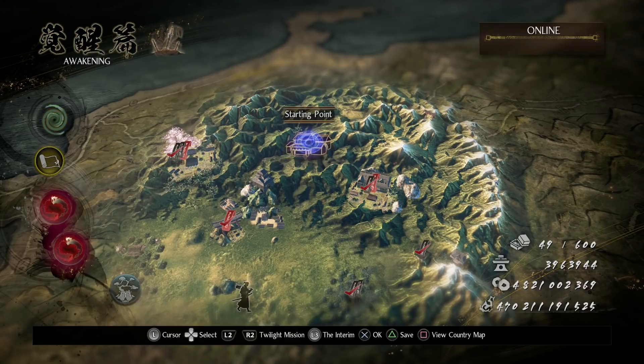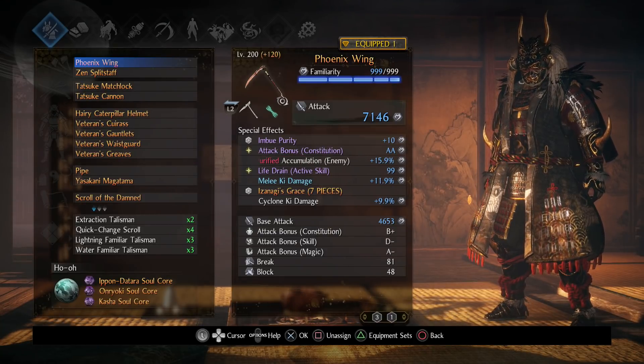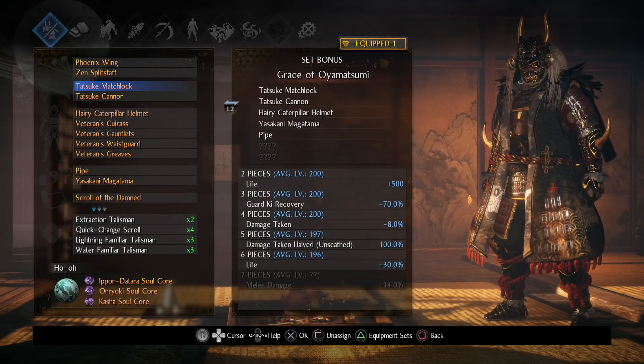Now switching to the purity build. This should be shorter to explain than Susano — Versatility is complicated, but Izanagi is much simpler: buff yourself and you're good to go. Farming is also easier since you don't need specific star effects like Sentience Charge. For those using timestamps, I'll repeat the grace information here for completeness.